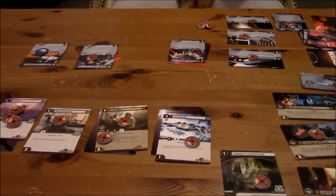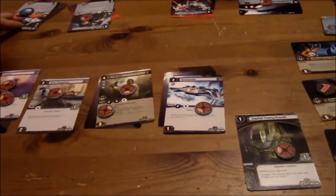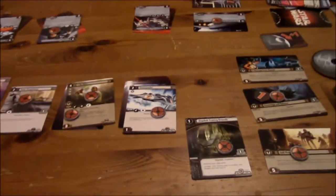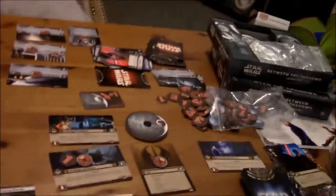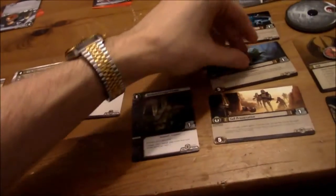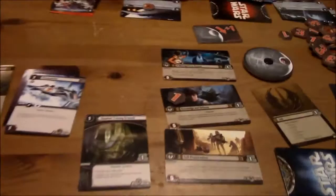Now you commit units to the force if you want to. I'll commit my Star Destroyer to the force — who doesn't want the Star Destroyer with the force? Now, you've got two and four but all of my guys are exhausted, so this flips back over to the dark side. The dark side rolls with the Star Destroyer power! And now it's my turn.